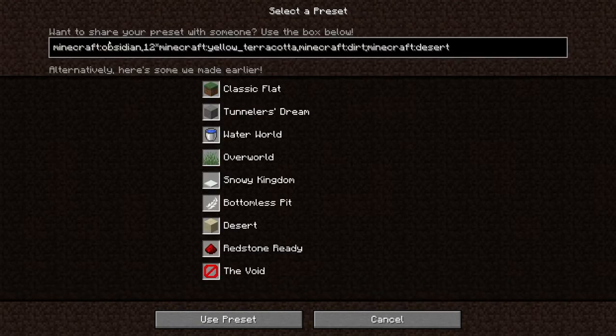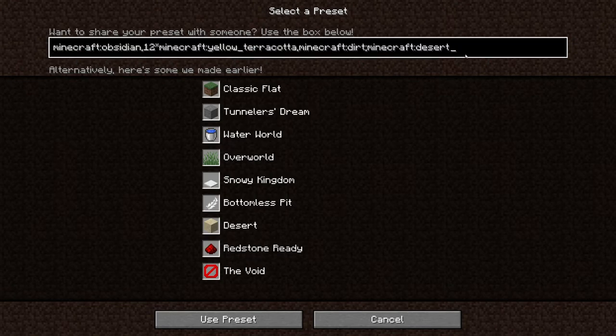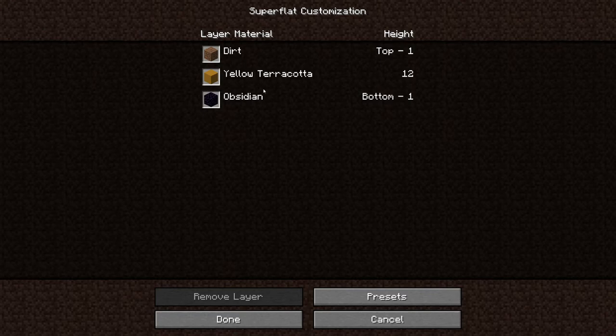And if you want to share amongst yourselves in the comments, with friends, with me — all you have to do is control A to highlight everything, and then control C to copy it, and then just paste this and message your friends with it, tell them to just paste it in this preset box and then they can use it. If you've got a cool one, share it. I'll share a few of my own in the description.